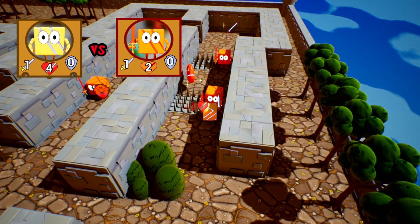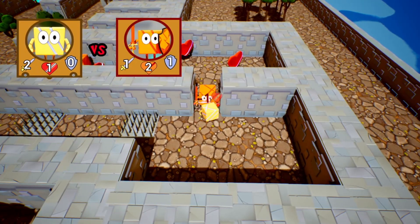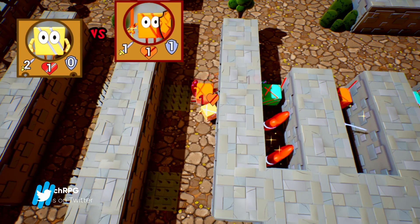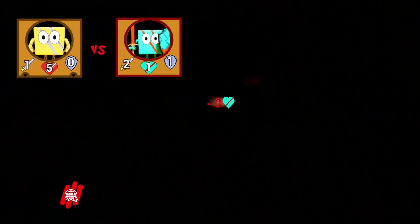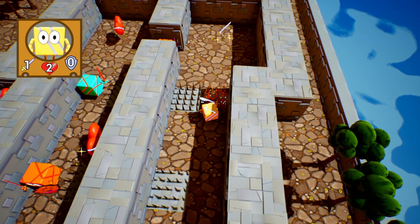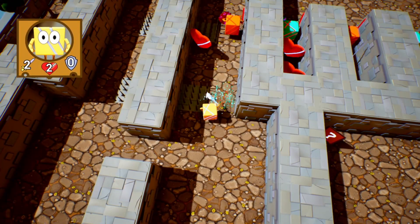Looks like we start over again. I think we're on the right path. I think I have two attack power and one health. That shield — on the right side there's a shield icon. That must mean how much they protect themselves with — I gotta pay attention to that. They block one damage, I guess. So yeah, I gotta pay attention to that.